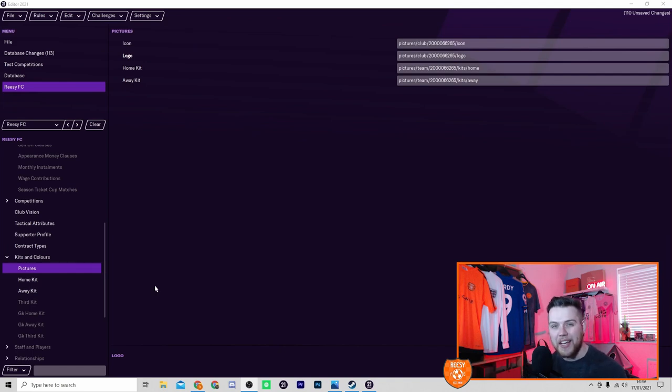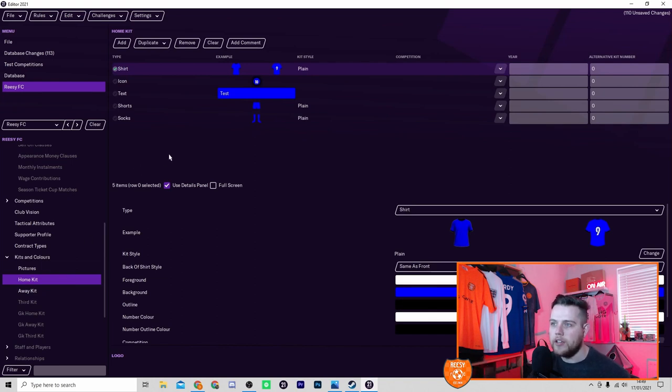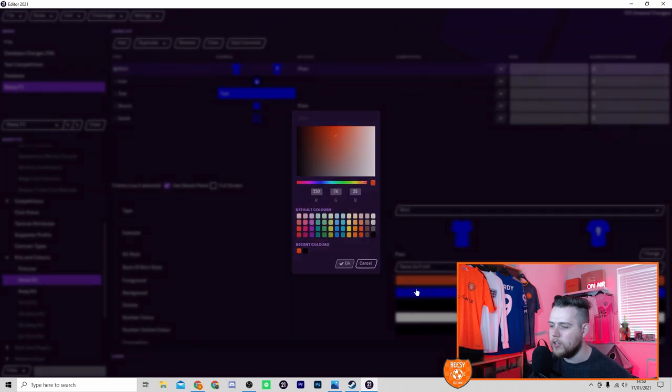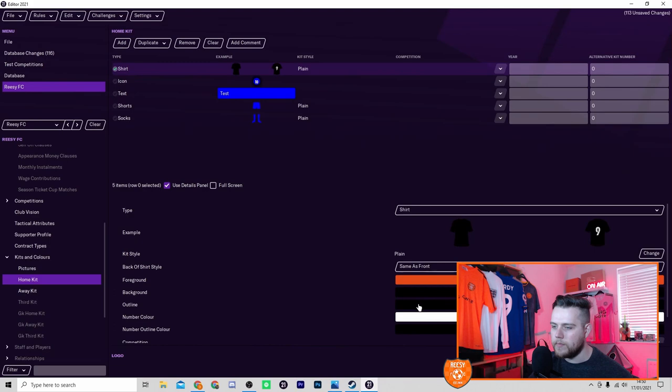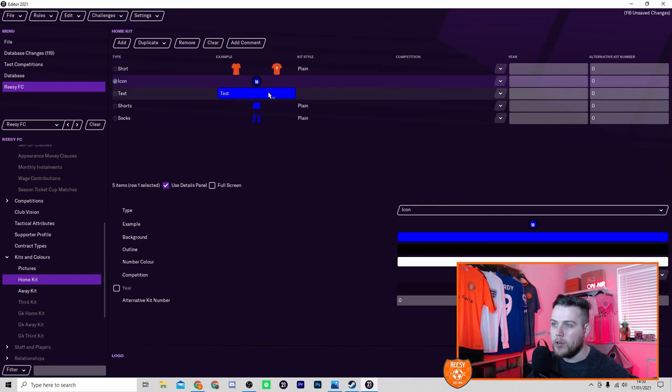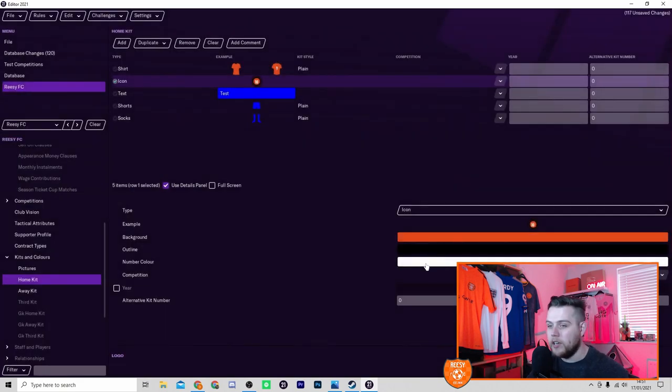After setting up the contract types, you can go deeper and set up your kits and colors. You can add your own logos and kits — there are plenty of people who can design them for you. In the kit editor you can select your shirts, icon text, shorts, and socks, change the colors and kit style — stripey, checkered, and all sorts of designs. For example, foreground orange and background black with a black outline. It's all flexible and easy to do.